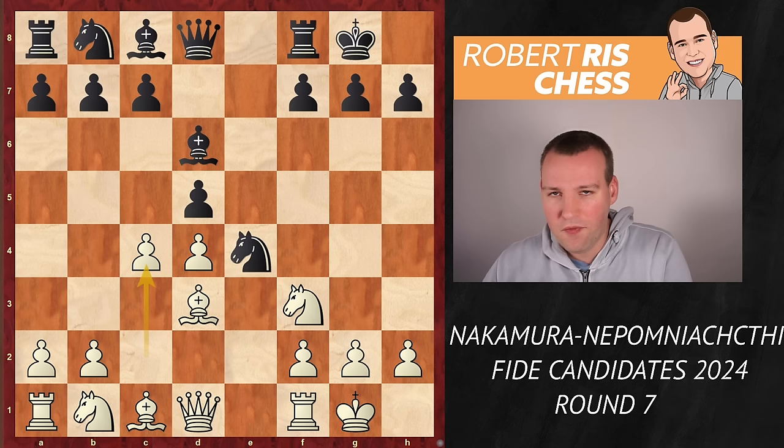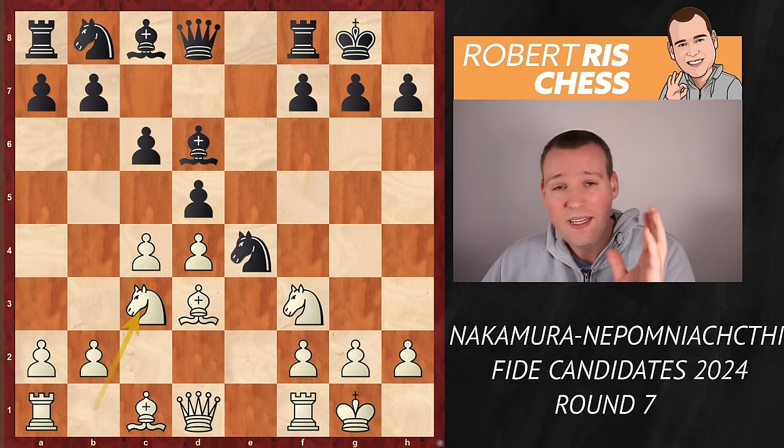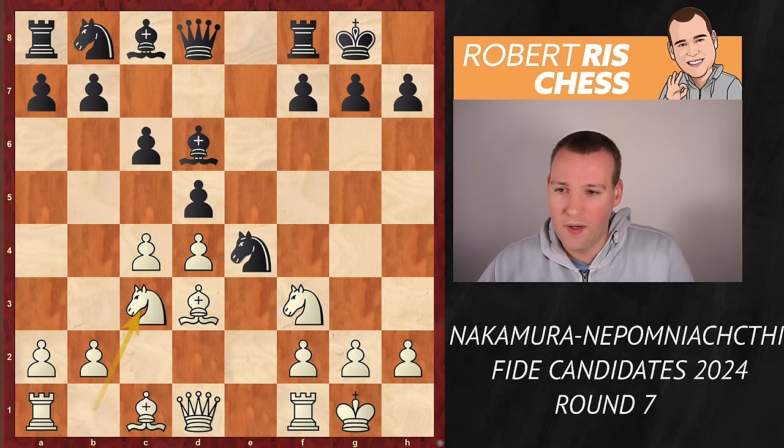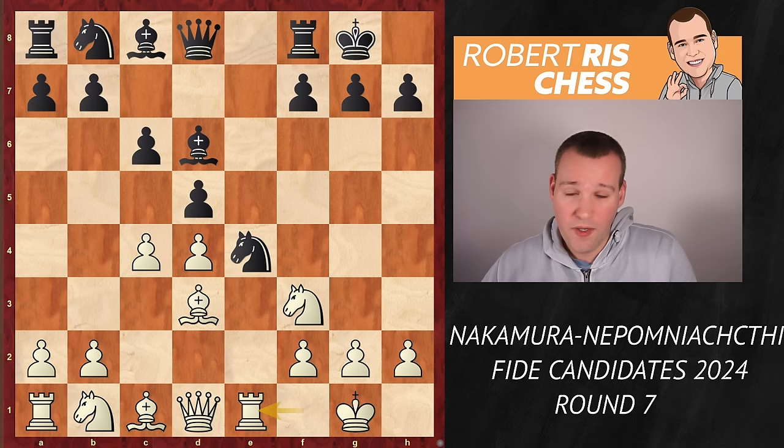Both sides are castling. After the move c4, Black defends the pawn on d5 with c6. Followers of the channel know already that Praggnanandhaa had a very spectacular game two days ago against Nepo, in which Prag went for knight c3, completely out-prepared the Russian Grandmaster, and missed a very good chance to win the game. In this game, Hikaru also came very well prepared. He went for the move rook to e1, which is the move also played by Magnus Carlsen in his World Championship match with Nepo. Black goes for bishop f5 to defend the knight — well-known theory.